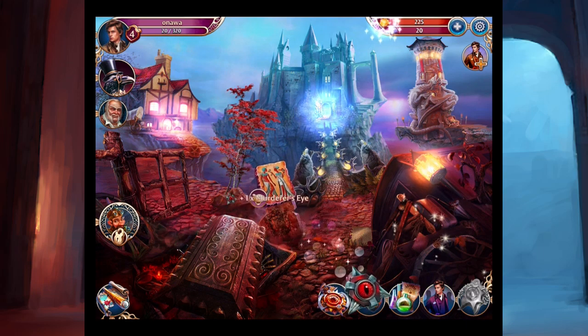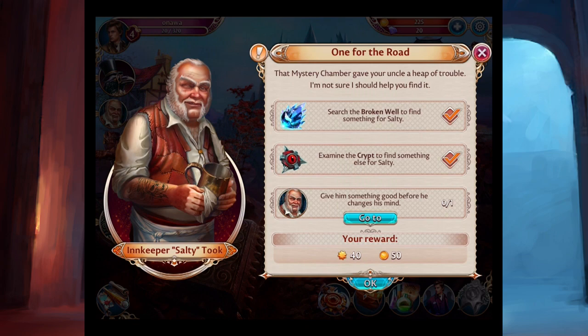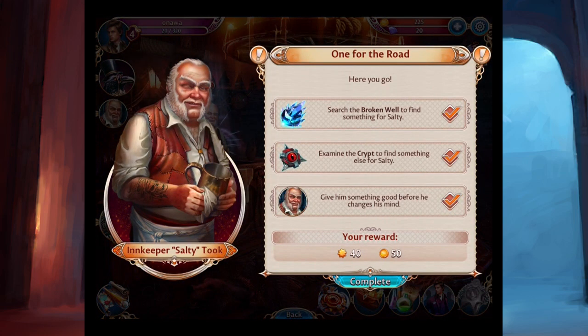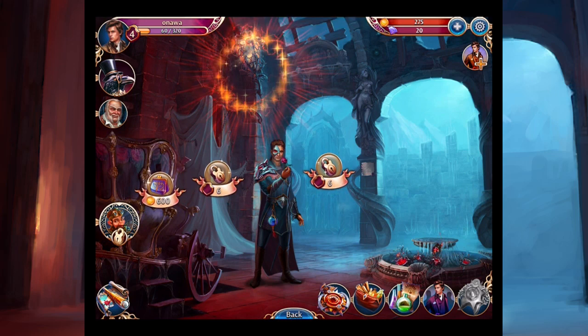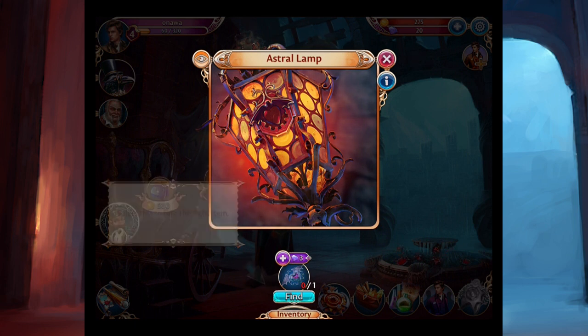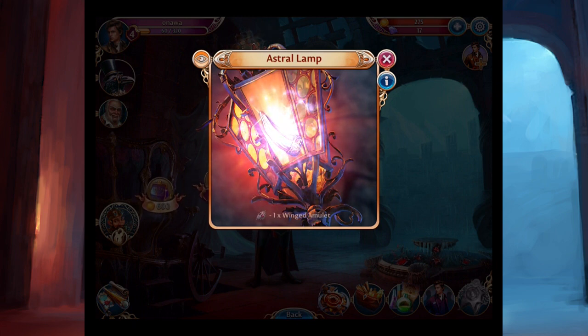Experience and this weird murderer's eye — which I don't want in my inventory. Demon ring? Murderer's eye? Get him out. Salty says: 'Give him something good before he changes his mind.' Now I just have to give it to him. Here you go — yummy yummy yummy. And now what do you have to say? Salty says: 'I've been easy on you. This will be more of a challenge.' For the sake of this let's play, if I don't have the item already, let's just buy it with diamonds. Winged Amulet — just pretend I did the work.